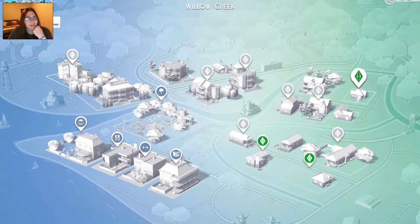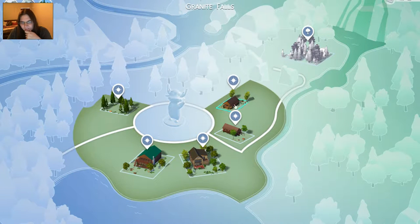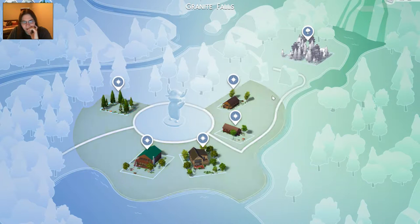So with this pack, I guess, came Granite Falls. That's new. Yeah, it looks like campsites. Green Getaway - oh, it's actually cabins and things. So what I will do real fast is create a new sim.